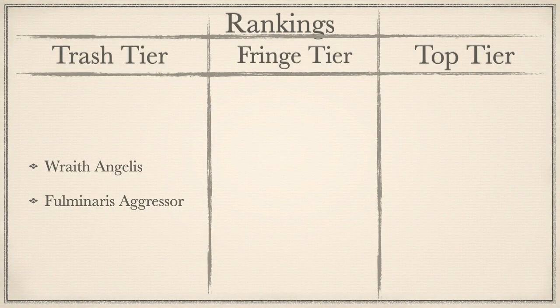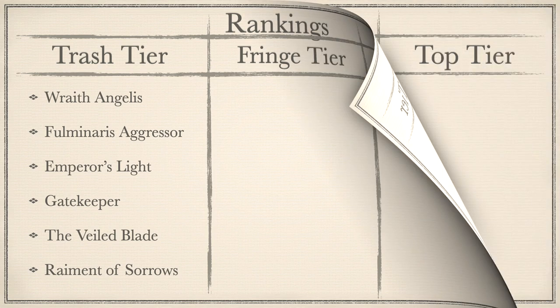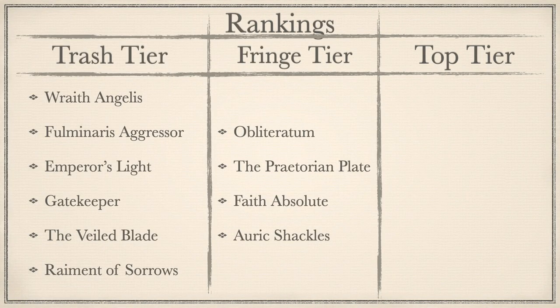Moving on swiftly now to the rankings, starting with the Trash Tier. To the surprise of absolutely nobody: Wraith Angelus and Forminaris Aggressor — starting off strong with the two weakest relic banners. Next up are our basic weapon replacement relics: Emperor's Light, Gatekeeper, and the objective-capturing Veiled Blade. Rounding out Trash Tier we have the poor man's Space Marine Ancient banner, Raiment of Sorrows. Moving on to Fringe Tier — these relics can supplement specific army builds or be helpful in certain matchups. Starting with everyone's favourite pocket railgun, Obliteratum; followed up by the Vexilla Catapult party trick, the Praetorian Plate; the anti-psychic effect on a stick, Faith Absolute; and one of my personal fluff favourites, a chain to hit enemy characters with and give them depression — Auric Shackles — and rounding it out with the fanciest of fancy shoulder pads, the Castellan's Mark.